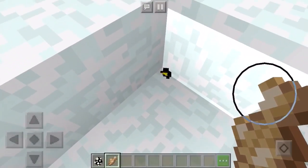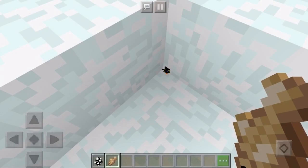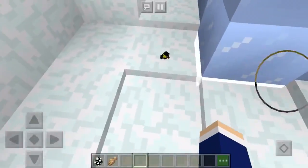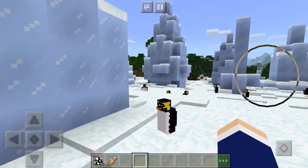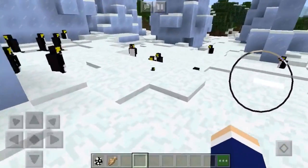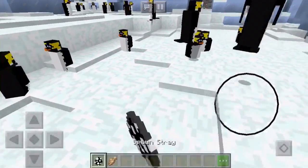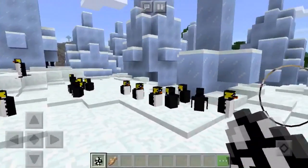Oh my God, is that a little baby penguin? No way! Look at a baby penguin — look how small it is, oh my God, it's so tiny! No way, it just disappeared in the snow. Oh my God, that's so cool. So I guess you can get baby penguins. You can get different sized penguins.